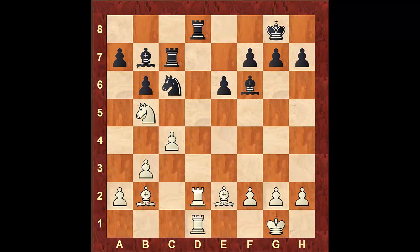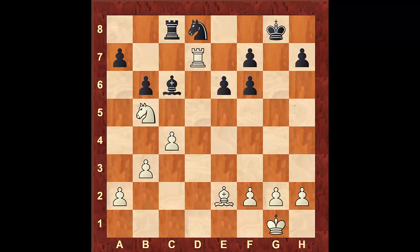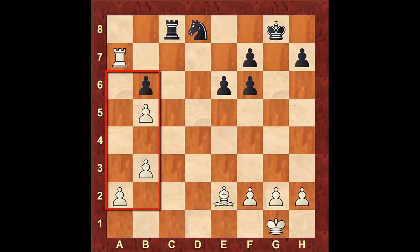Coming back, after Rook c to c8, Bxf6, gxf6, Rxd8 — it's not any better if black takes with the knight, because after Nxd8, Rxd7, Bxc6, Rxa7, Bxb5, cxb5, white is again much better, being up a pawn and also having 3 vs 1 pawns on the queenside.